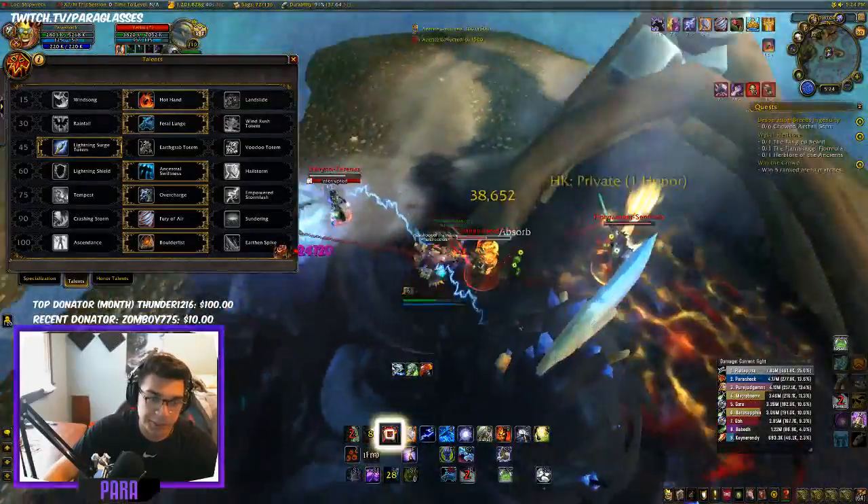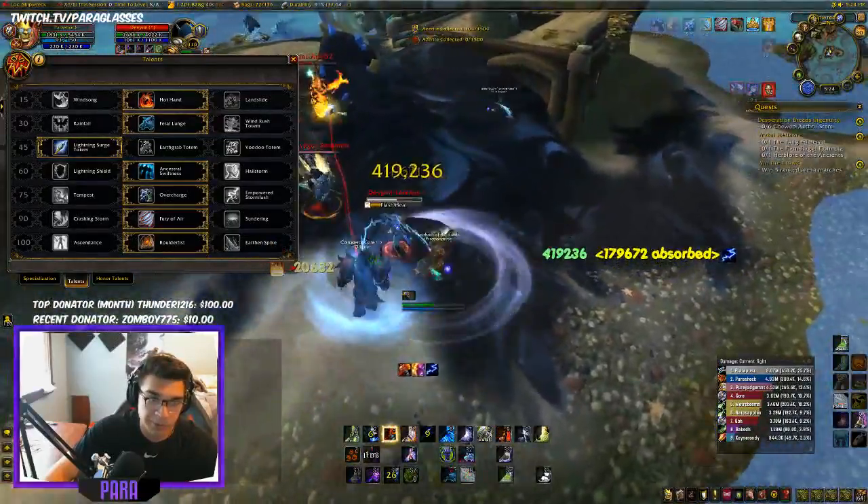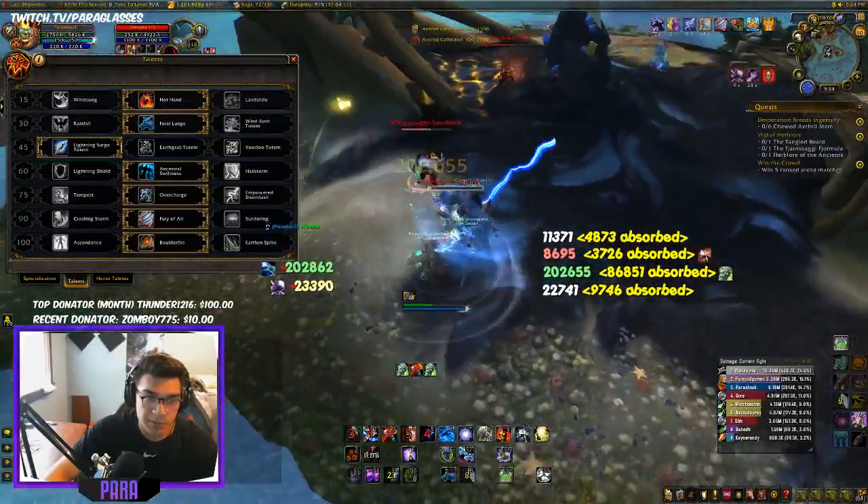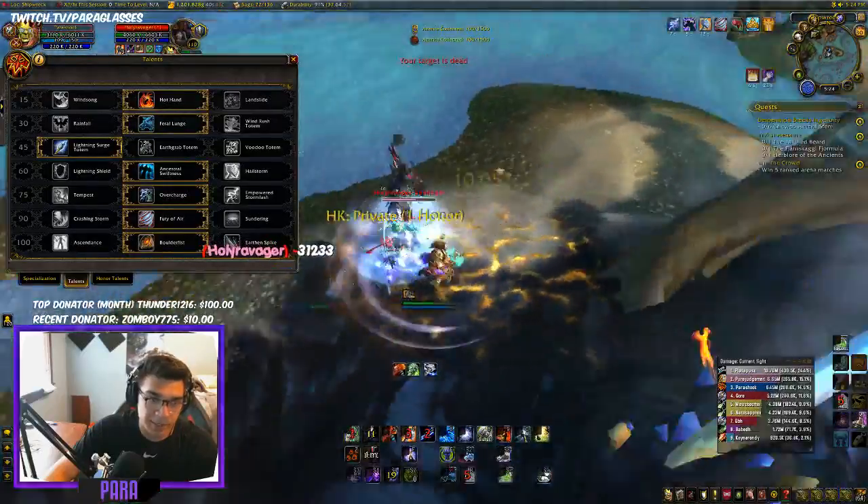You'll see here — Lightning Bolt hits for 500,000, so that's pretty useful. I use Fury of Air for the slow and the damage it does. It's pretty much like a constant Frost Brand, which is why I use it.